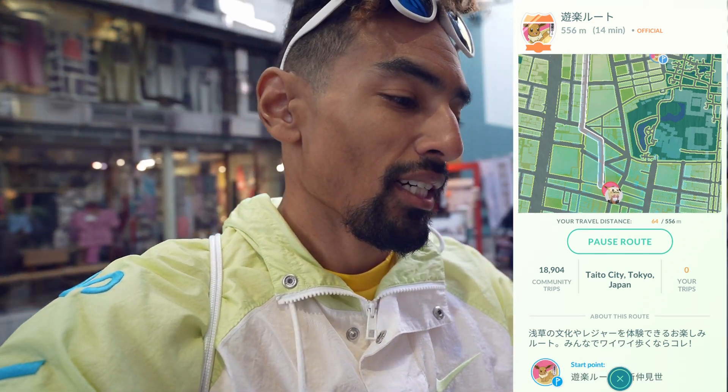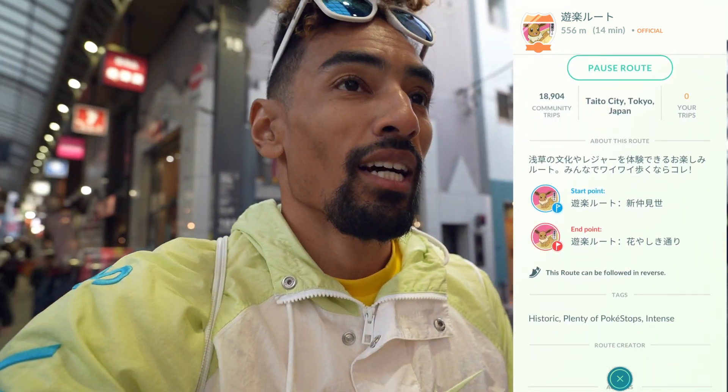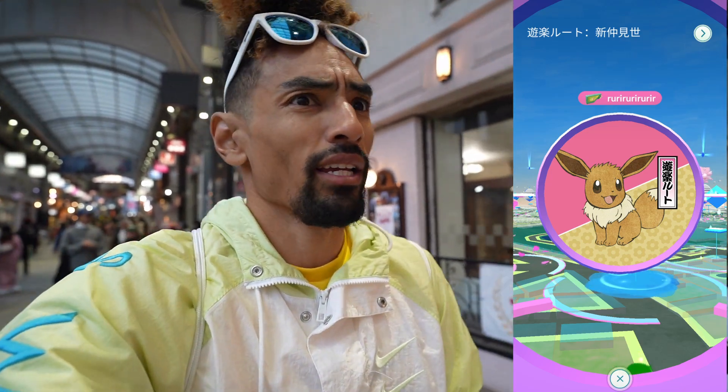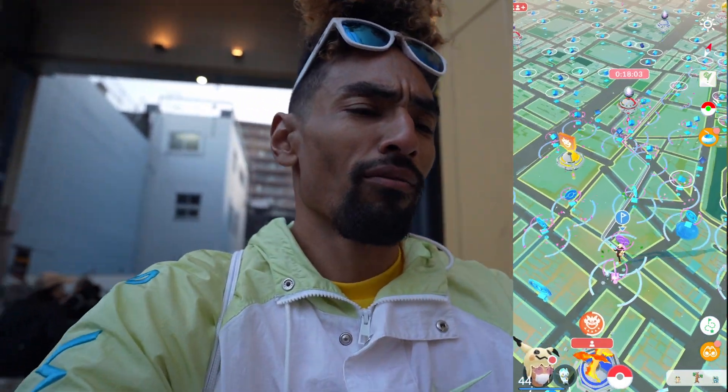We are doing the Eevee route right now. We just started it — there's a start point and end point, and both of the signs are actually Pokestops, which I didn't know. These are special Pokestops I need to get. Now I'm feeling like I gotta do all eight routes. First one got. It says go this way and then turn right. It's a route of 500 meters — not bad, I thought it was much longer.